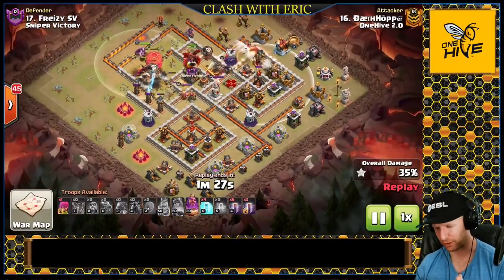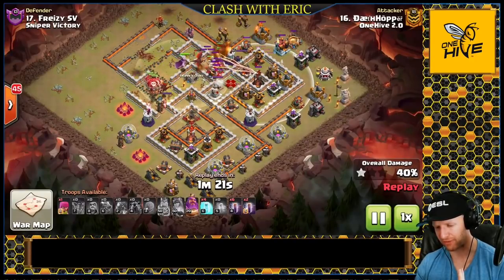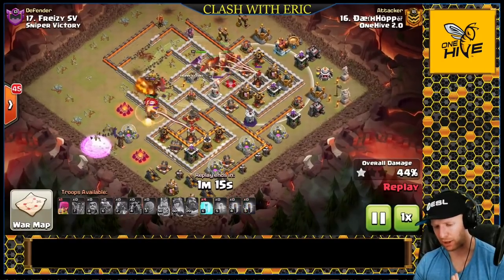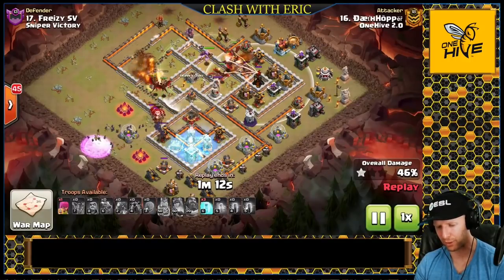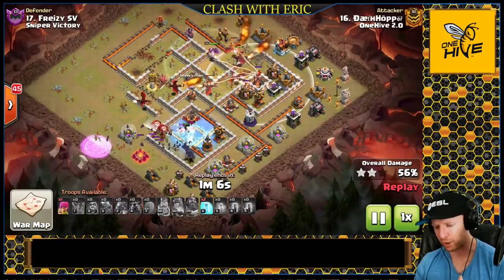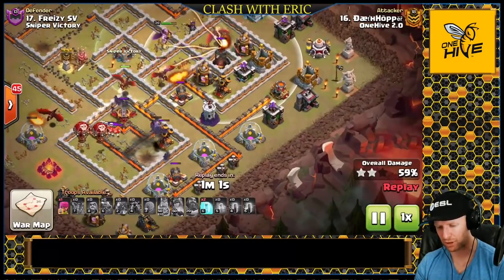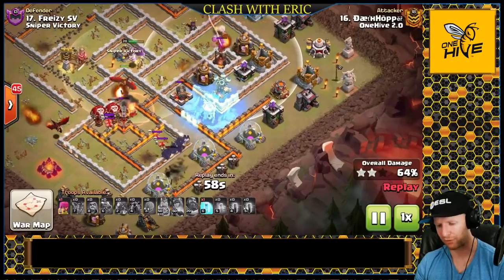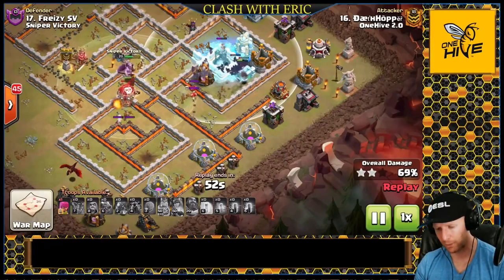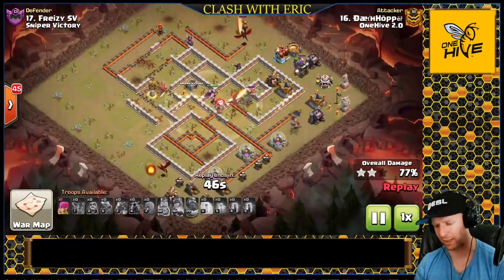Let's see how much punch eight bat spells have as they drive through the base. The hound finally pops, the dragons push through without spell support. He pops the warden ability catching both groups — really nice. All the wizard towers he planned to deal with are dealt with. He freezes the first inferno — eight bat spells is a lot of firepower, making a massive swarm that moves very quickly. Two freezes gets him through the first one, then a freeze on the wizard tower with careful timing. Now getting hit by the inferno, he uses his last freeze. Does he have enough punch to make it through?